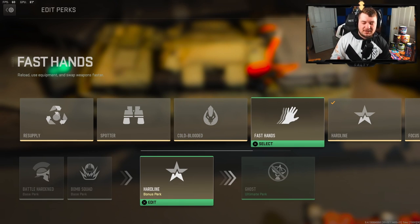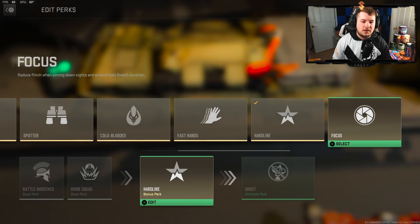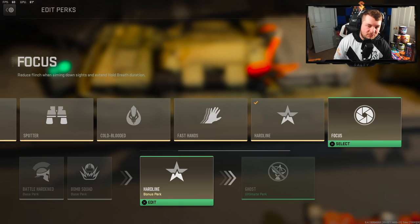Fast Hands is one I like a lot in this game. The aim-down-sight speed is pretty slow so you won't be running large magazines, but with Fast Hands once it's charged you can play extremely aggressively with the fastest reload possible. Hard Line reduces kill-streak costs by one, or score-streak costs by 125 points. Focus reduces flinch when aiming down sights — useful with a sniper, but I don't think flinch is that significant in this game.